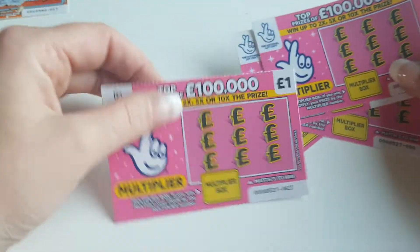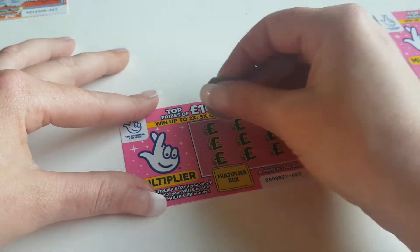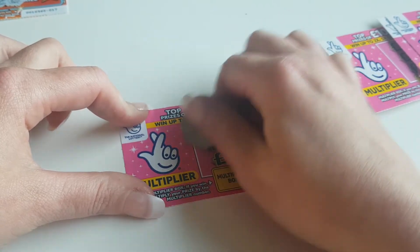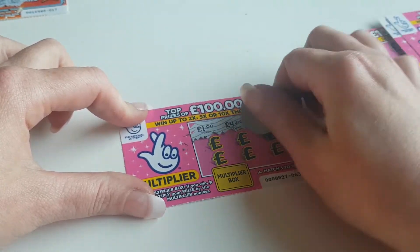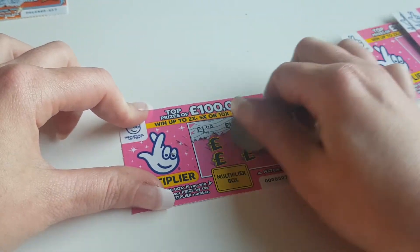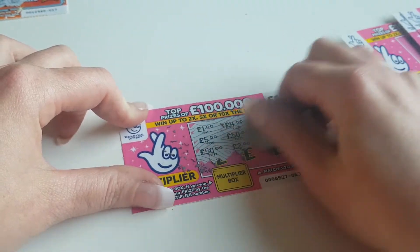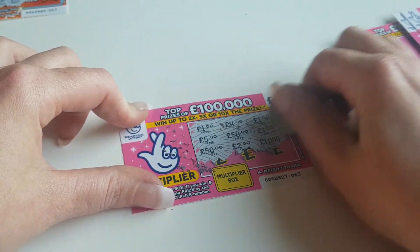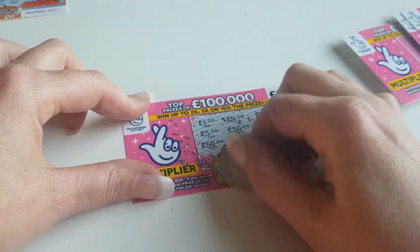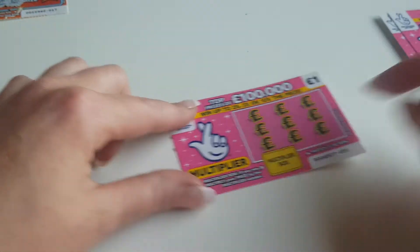It's also the first time doing these pink ones. What we've got to do is just match three the same, then we can multiply the win. It's an eight pound session today. We've probably won a pound — we've got a pound up there. Yeah, so we've won a pound on that one — we've got our money back basically.